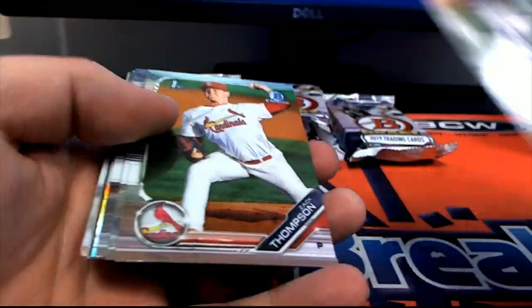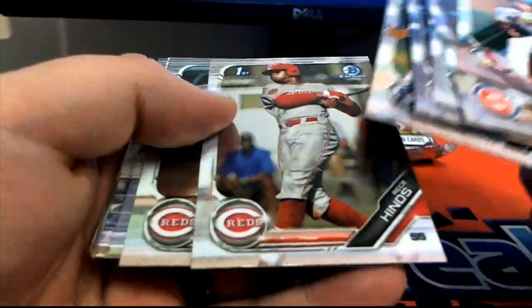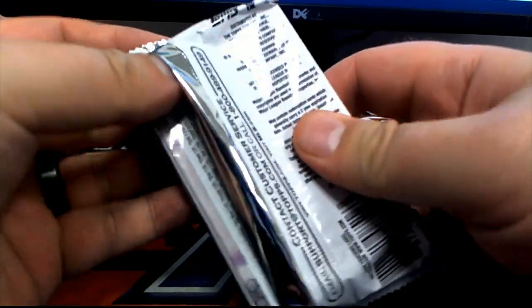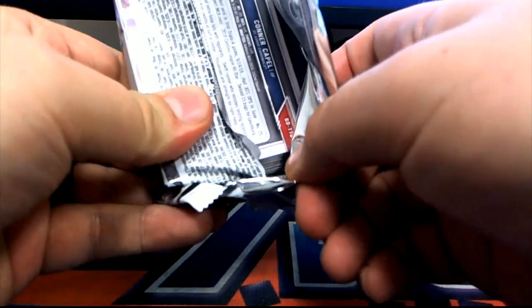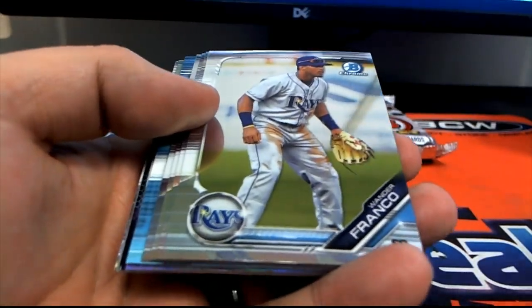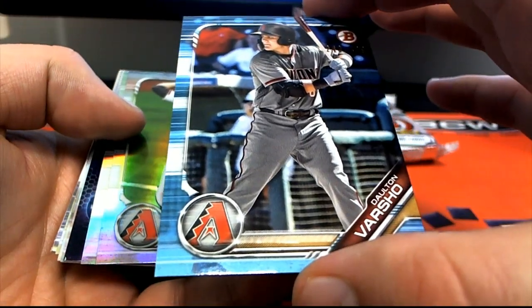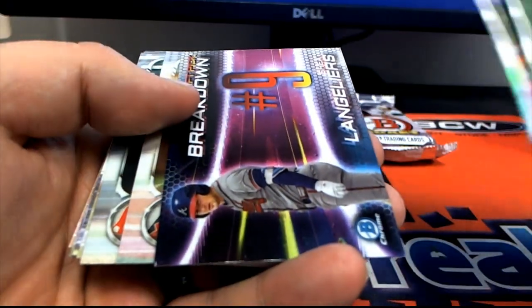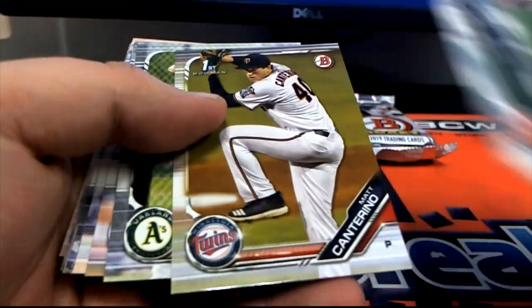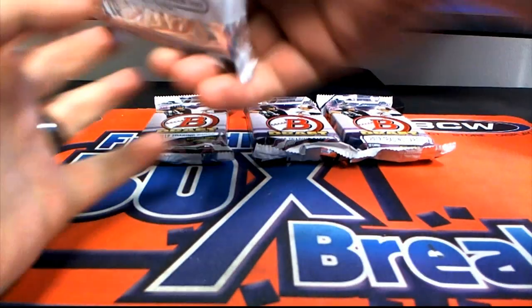Draftus. Zach Thompson. Draftus. Nice Franco, alright. Abrams. Varsho. $243 of $4.99 blue paper D-backs. I need to see if he's related to Gary. Anybody know? He related to Gary Varsho? Can someone find that out? I have to know. Could that be his son?